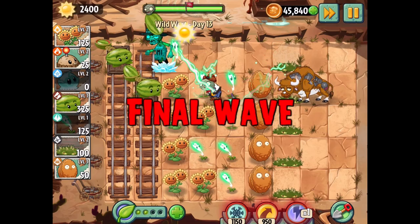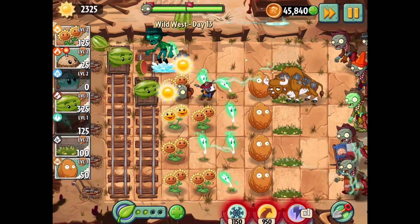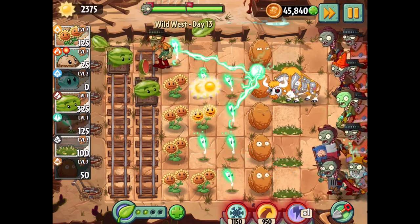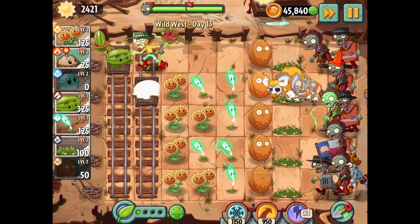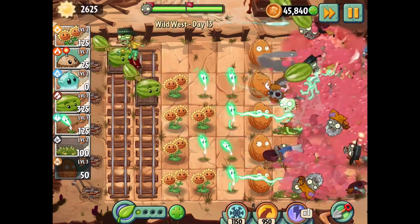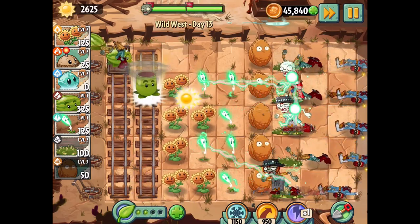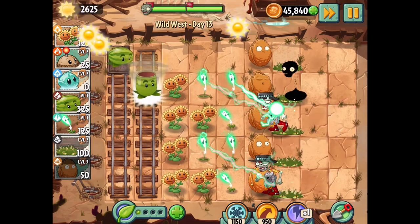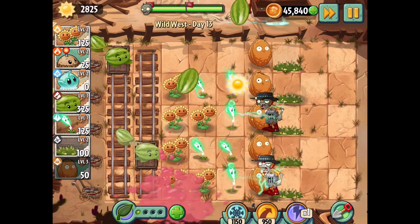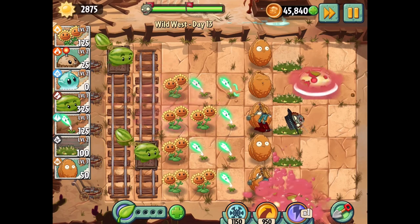Okay, a huge wave of zombies are coming in and I want to make sure they feel our wrath. We have a lot of sun right now and I just haven't really had the chance to place it down. Let's go for this — I love the melon pult and its super cool finisher. Let's get two more of these, because why not? Just have a ball. And do one more. I love the melon pult, he's super duper cool.